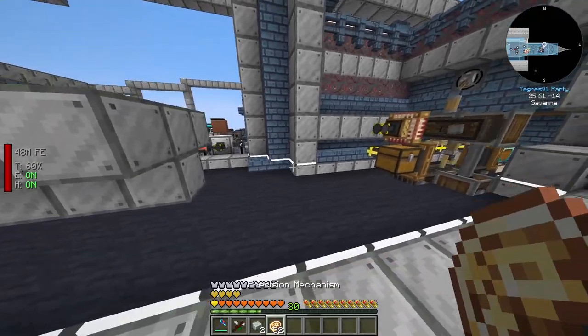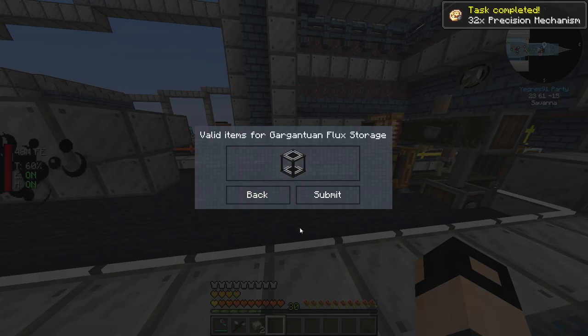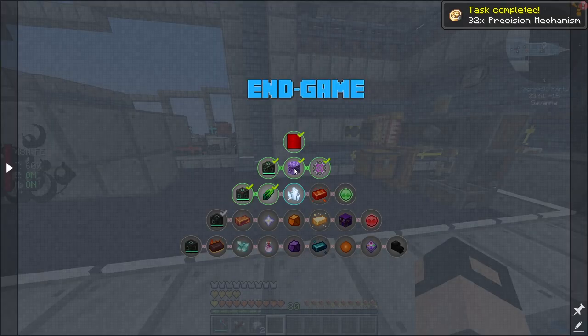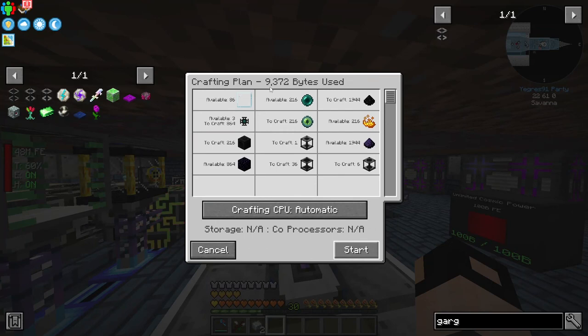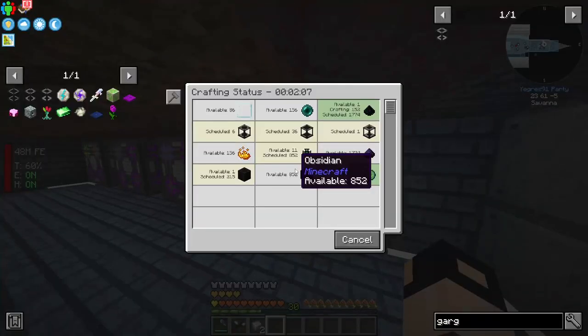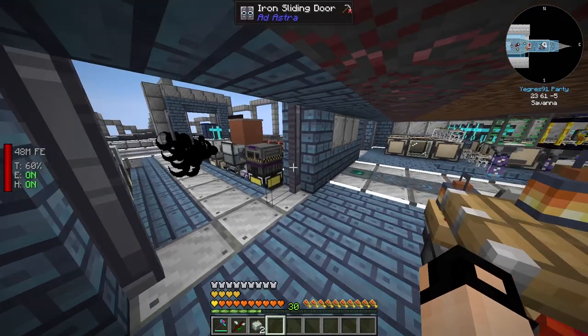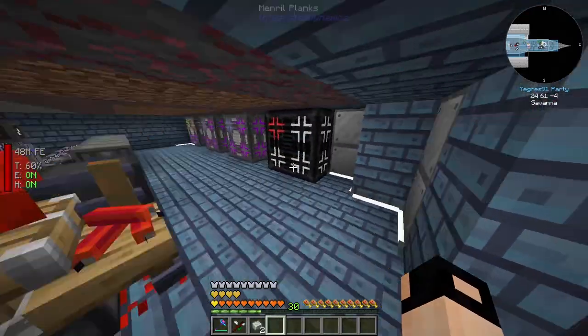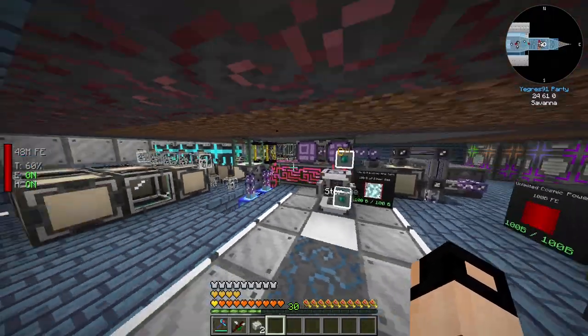I don't know what's up and I don't know why this is not working but we got the 32 precision mechanisms - let's hand them in, nice. Gargantum flux storage, let's actually make that - we just need one. It seems we can - two minutes damn. What are you doing with the powdered obsidian? I don't even remember. Anyway.